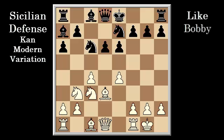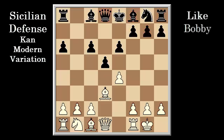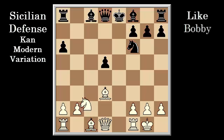Returning to the original position, let's see how Bobby plays against Knight c6, as played by Tigran Vartanovich Petrosian in Buenos Aires 1971. Knight takes c6, b takes c6, castle, d5, e takes d5, c takes d5, c4, Knight f6, c takes d5, e takes d5, Knight c3, Bishop e7.